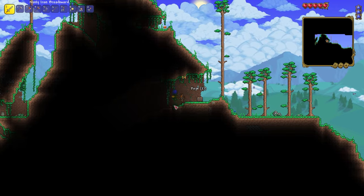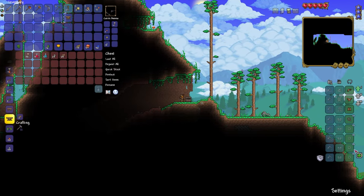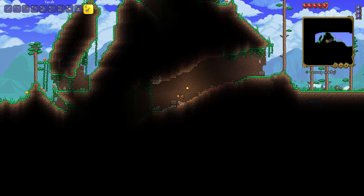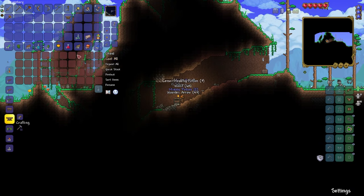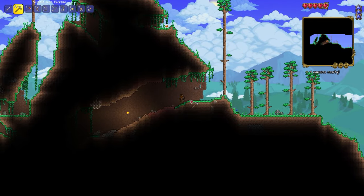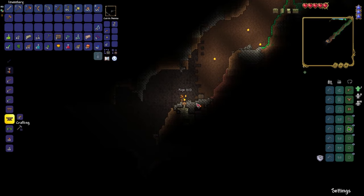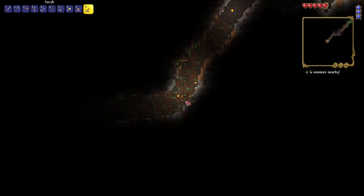Stop telling stories from when I was a little kid and actually get to exploring. A radar — not bad. And a recall potion which is very useful. Oh, and another chest has a wooden boomerang in it and some other stuff — iron bars, that's nice. I'll collect these chests as well so I don't have to craft them. Wand of Sparking — I'll put that in my hotbar.